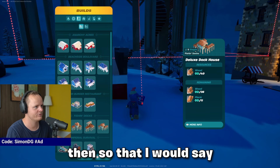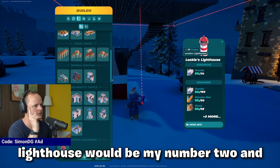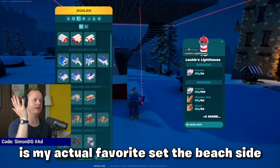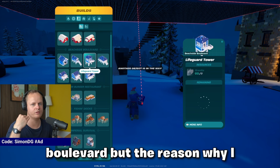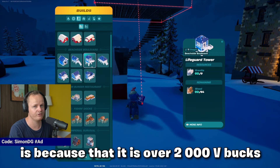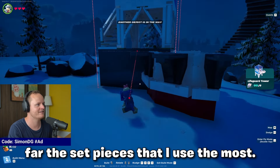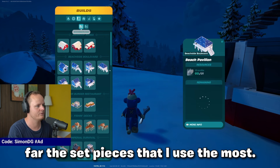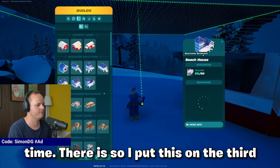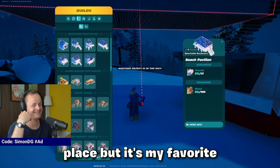Anarchy Acres is my number one, Lucky's Lighthouse is my number two, and my number three is actually my personal favorite set: Beachside Boulevard. The reason I can't put it at number one is that it's over 2000 V-Bucks compared to the others. But Beachside Boulevard is by far the set whose pieces I use the most — the white pieces and the blue pieces. I use those all the time.